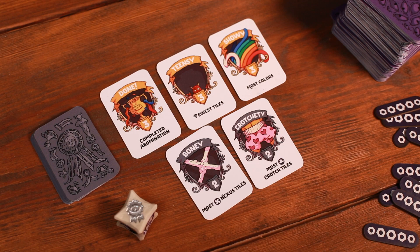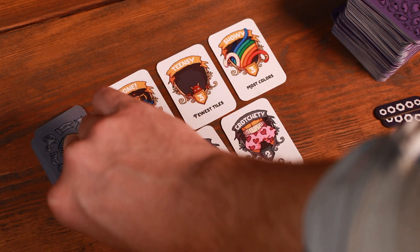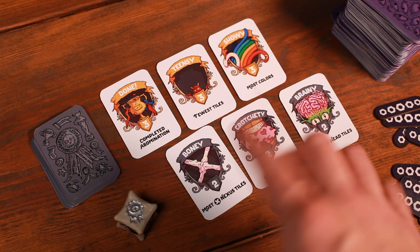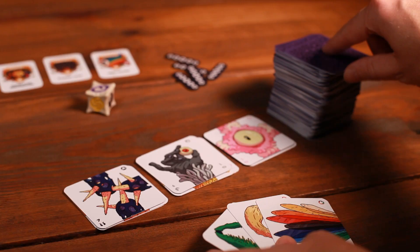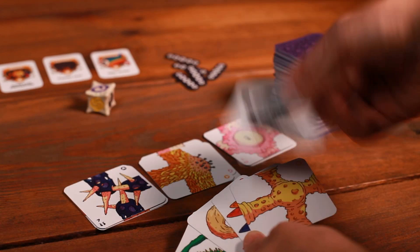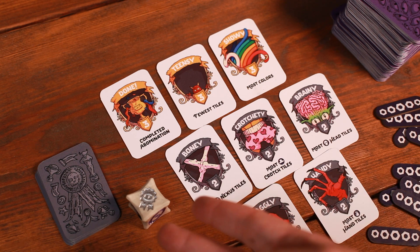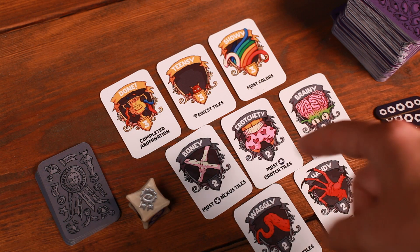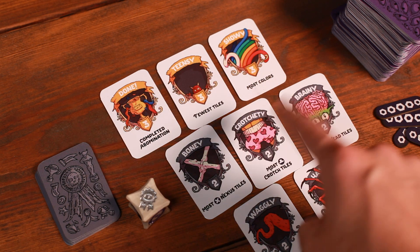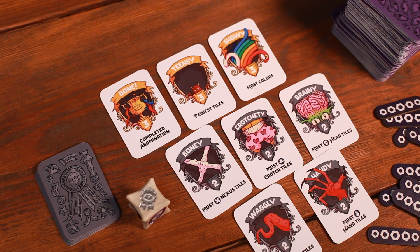If a player rolls award, they take a new award from the top of the stack and put it next to any already displayed. So here we grab Brainy and put it next to Crotchety and Boney that are already down. That becomes a new objective that all players are working towards. They then perform the draw action as previously described. If there are ever more awards displayed than the number of players, the necessary condition for the end of the game has been met. So with four players and five awards displayed — we don't count the grand prizes, just these five — it would mean a player could play the final tile on their abomination and end the game.